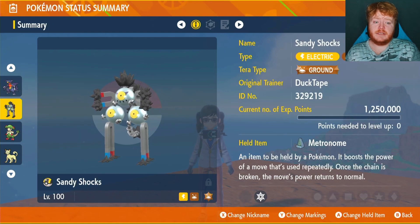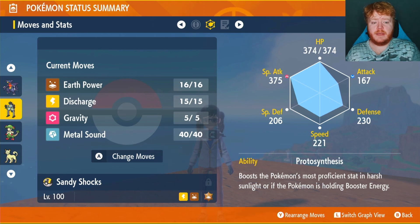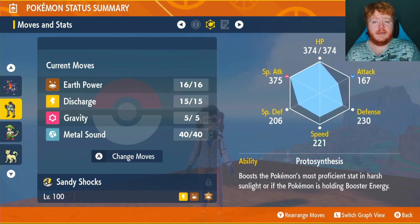The Special Attacker, we had Sandy Shocks — Ground Type Terror — holding the Metronome with Earth Power, Discharge, Gravity, and Metal Sound. We had the Modest Nature, Photosynthesis, EVs in HP and Special Attack. And he's been replaced as well.